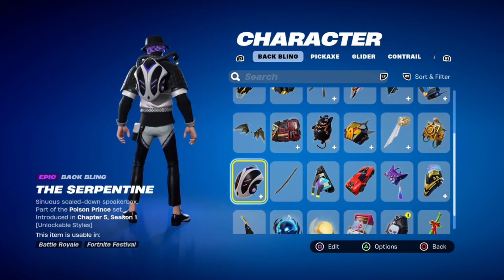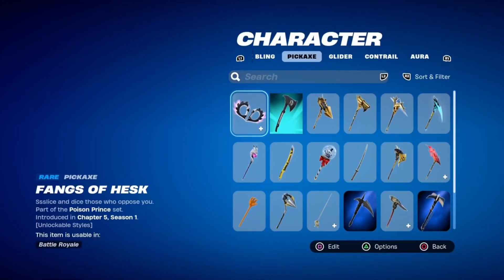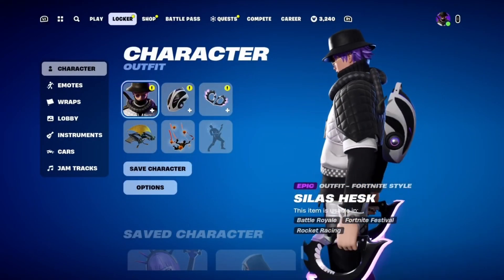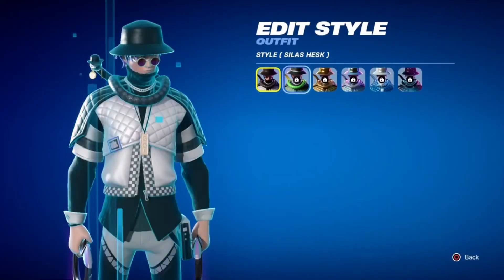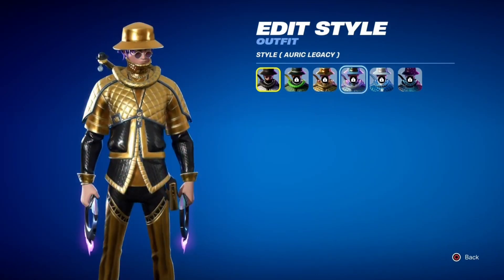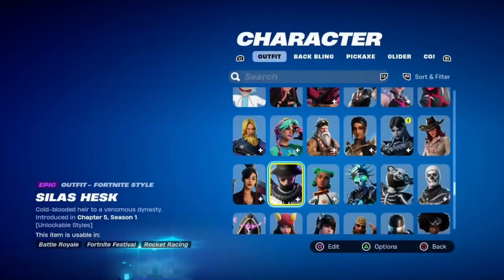All these things have the edit style. The Serpentine, and then the pickaxe. This guy so far seems pretty cool. I like his little lobby pose right there. The sounds don't look bad, and then we got the Galaxy one, of course.